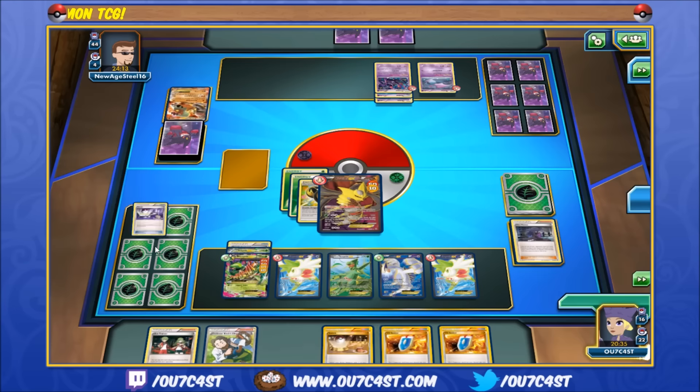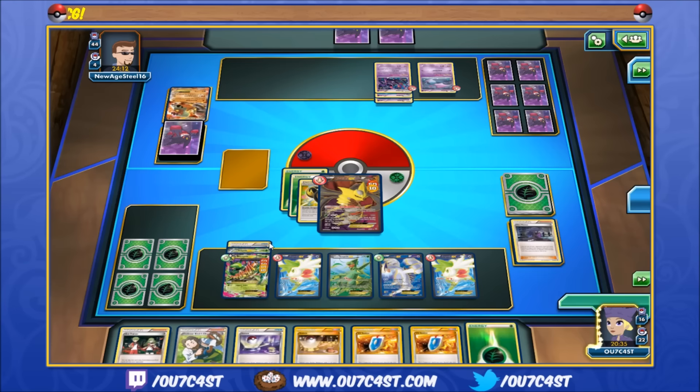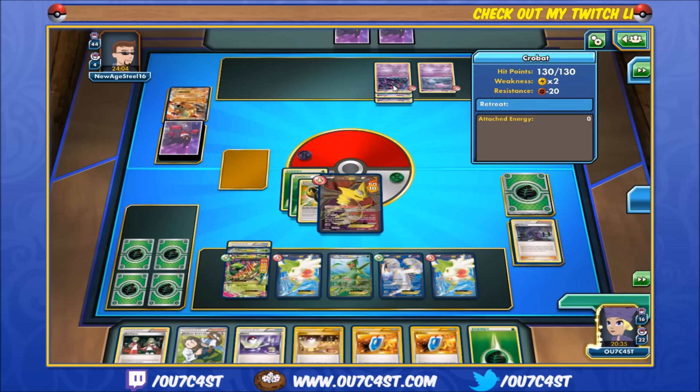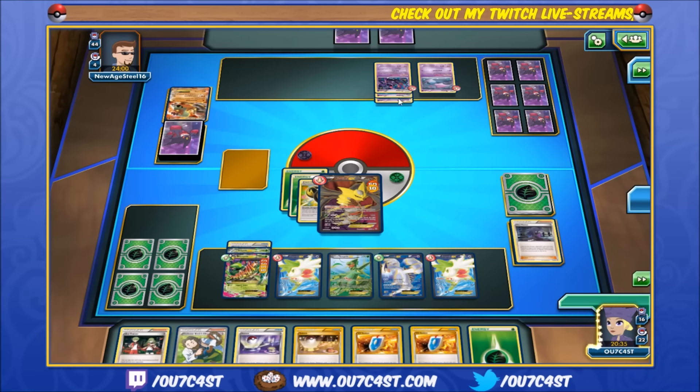Awesome — Landorus is dead, we get two prizes. By attacking with Chaos Wheel, your opponent can't play any Pokémon tools, special energies, or stadium cards from their hand. So he can't play Double Colorless or Mystery Energy if he has them in his deck.